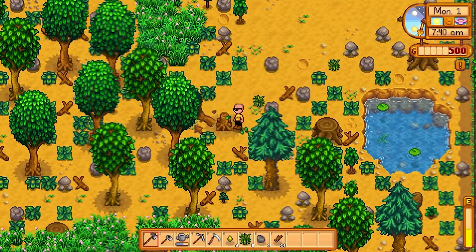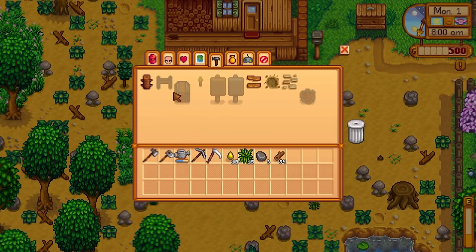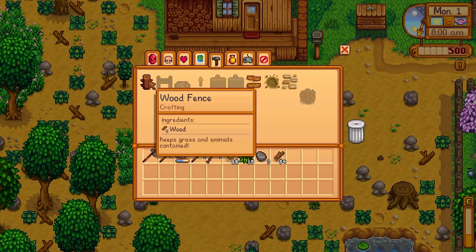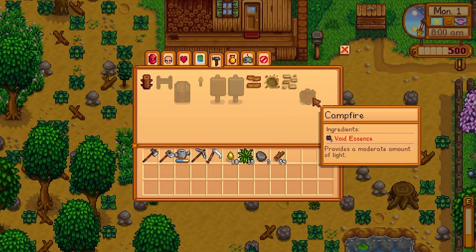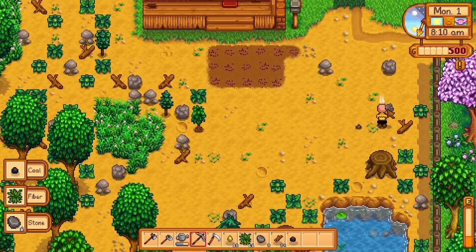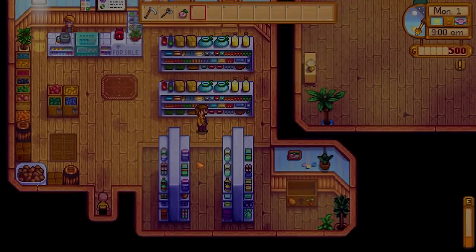We're just gonna get enough wood for a chest and head over to Pierre's. Wait — the recipe is different. Okay, I know that this is insanely obvious for some of you guys, but I just realized that. I'm stupid, it's fine. Get 10 stone. Alright, we've got our chest. Put everything in and head over. Nine o'clock, let's go.